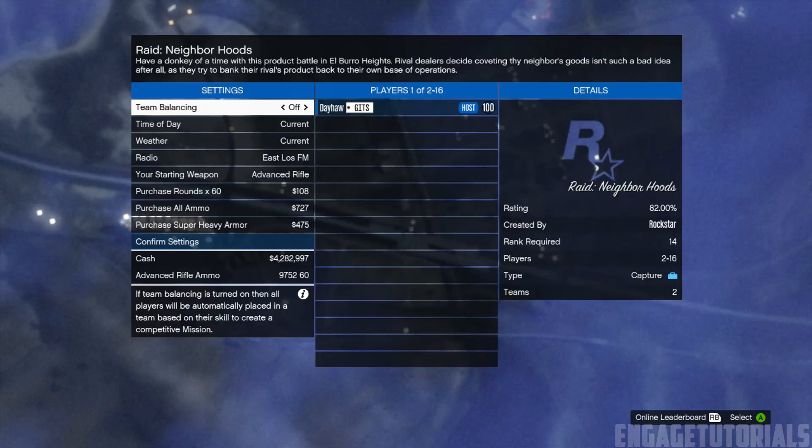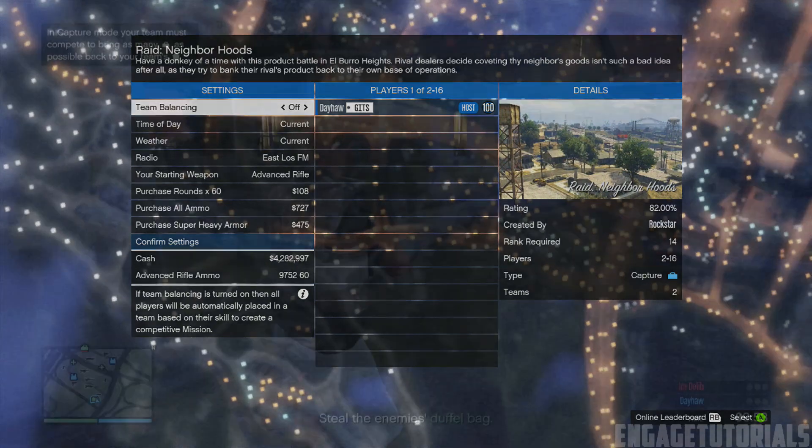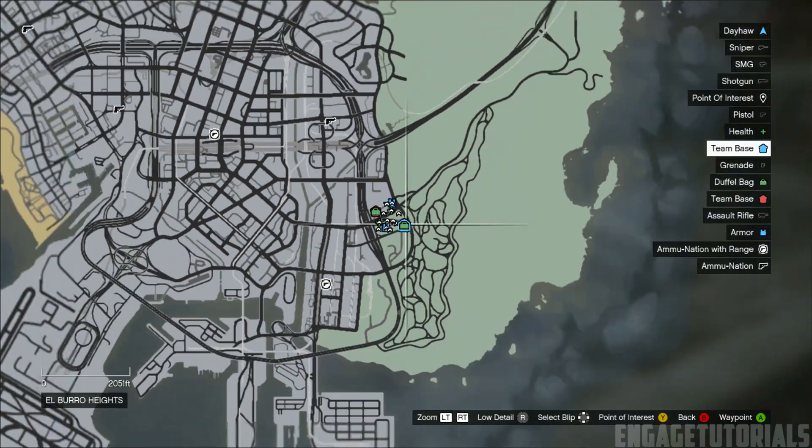Leave all the settings exactly the same. Go ahead and invite a friend and start the game. Once the game's started, you should spawn next to a car. Go ahead and get in the car — we're going to need to drive to the helicopter.